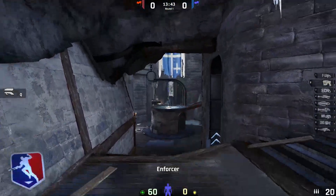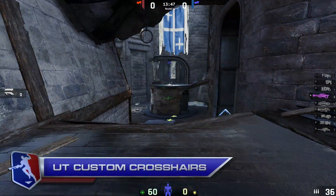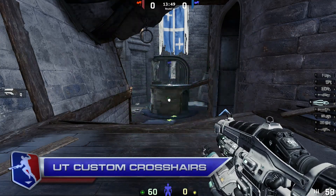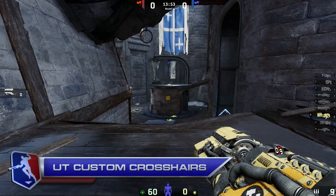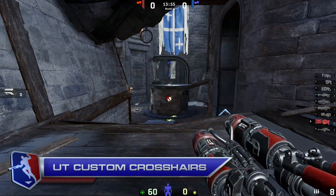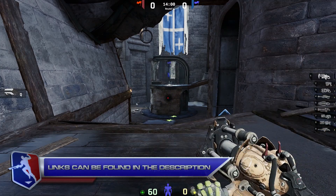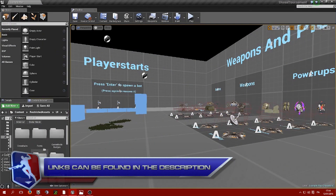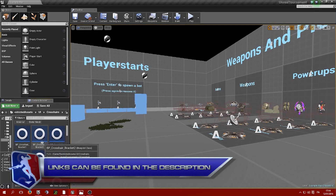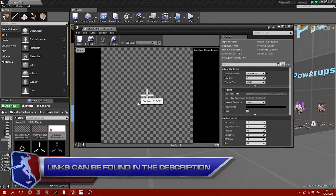This week's spotlight features Death Mask and his custom crosshairs. If you're missing your favorite crosshair from a previous Unreal Tournament or another game, or you're just not satisfied with the in-game crosshairs, you can try out some of his custom crosshairs — he's made a whole list of them available on the Unreal Tournament forums. If that doesn't suit your taste, you can actually make your own; he's made a step-by-step guide showing you exactly how, in full detail. Go check that out — all the links are in the YouTube description below.